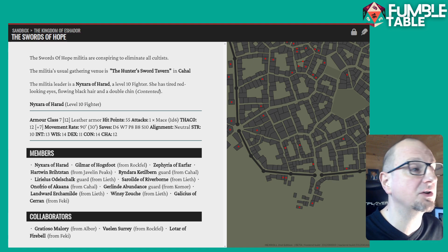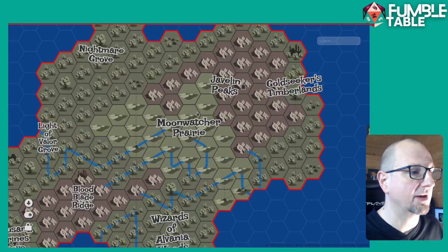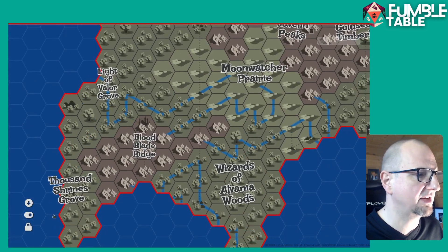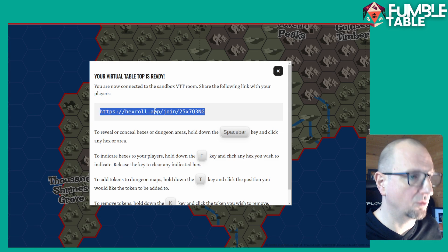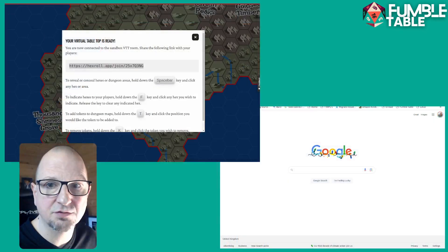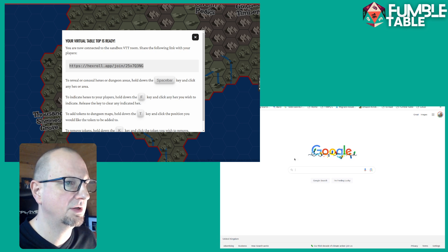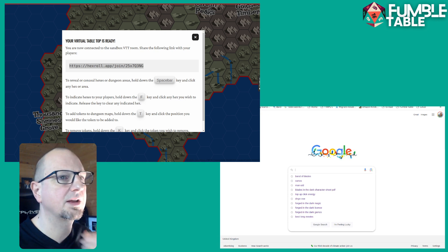And it's a VTT. Let me quickly show you the VTT side of things. Here's a hex view — your players don't get to see that. If we click down here and go to Share, we get a little URL. I'm going to switch to a two-screen view and jump across to the player view. If I stick in this URL, we should hopefully get connected.